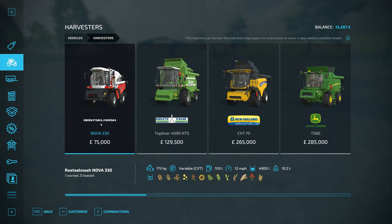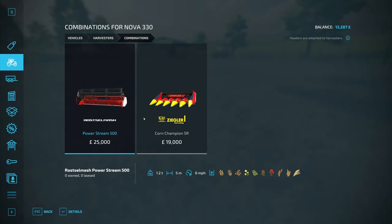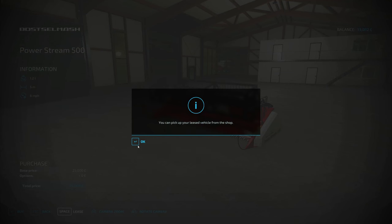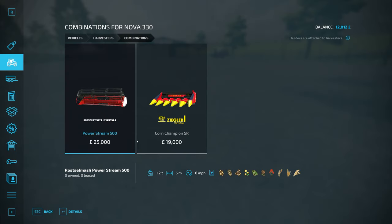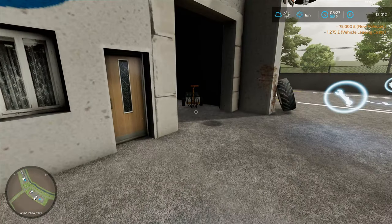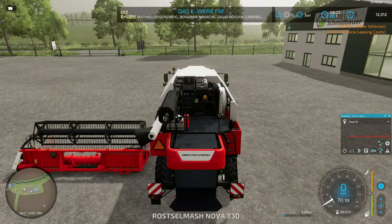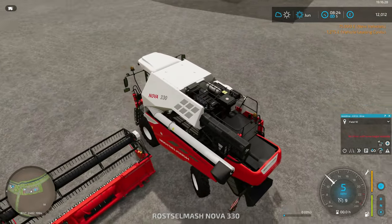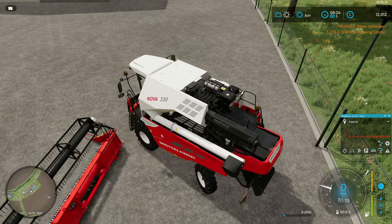If we go back we can go here and we want this one for the poppies, so we will lease that because we haven't got a spare 25K. I mean, I could have taken a loan out but we're already loaning. So if we just tab into this — it is small, to be fair, but you've got to start somewhere.